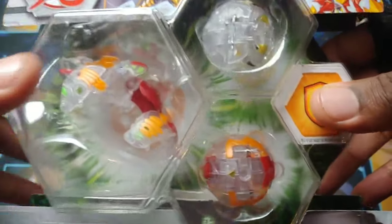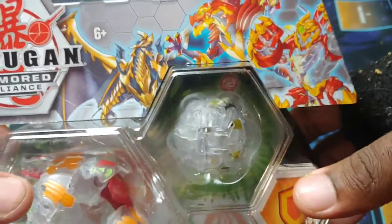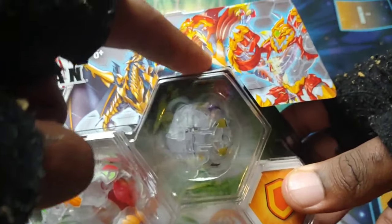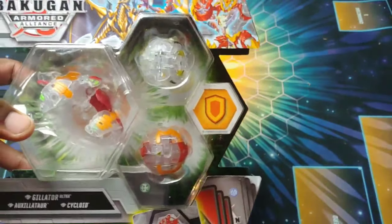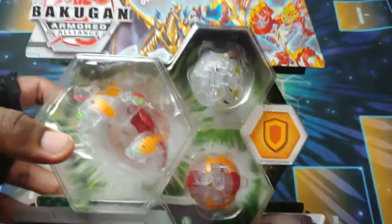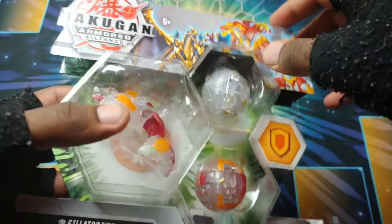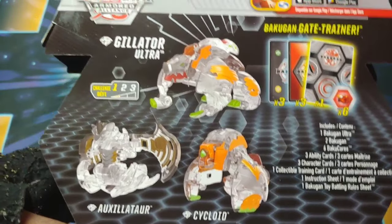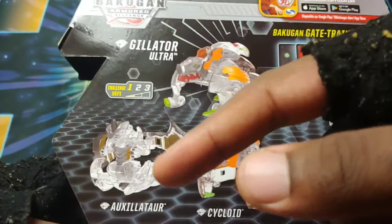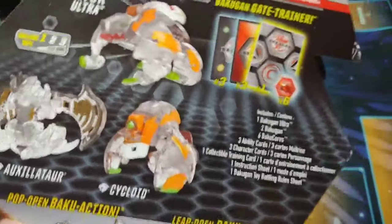I'm just honored to even have this pack. Look at the artwork for all of them — Auxilator, Gilator, and Cycloid. They all look so amazing as diamonds. The diamond evos have to pack a serious punch for sure, and these three are all really strong. Look at those renders — diamond Gilator Ultra, diamond Auxilator with the gold on the wings, and diamond Cycloid.